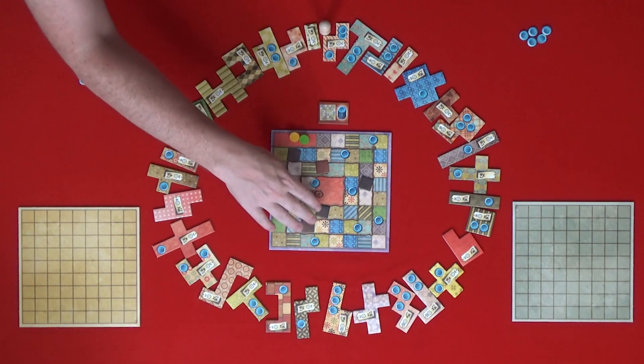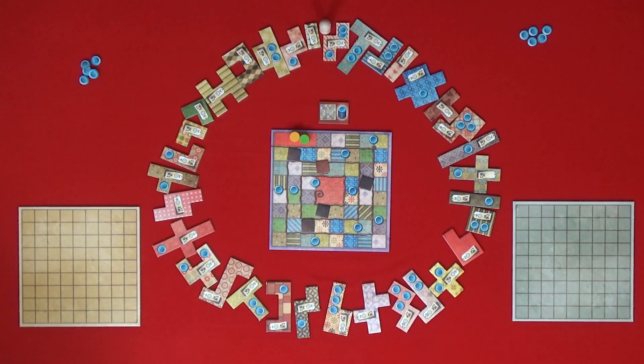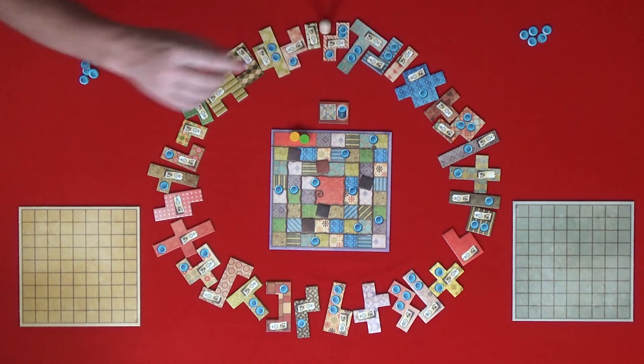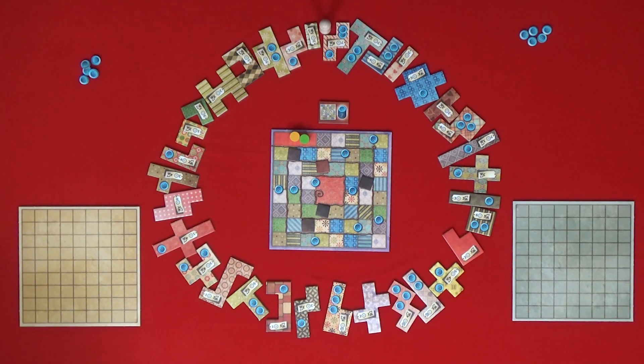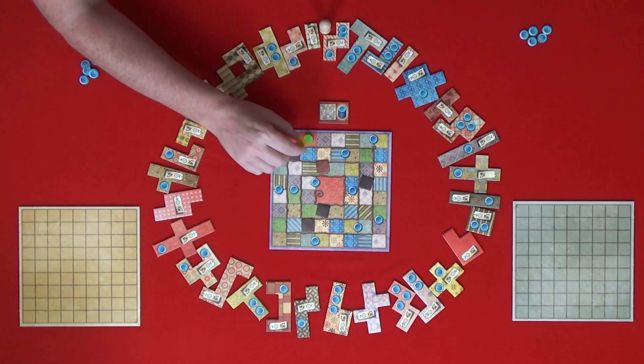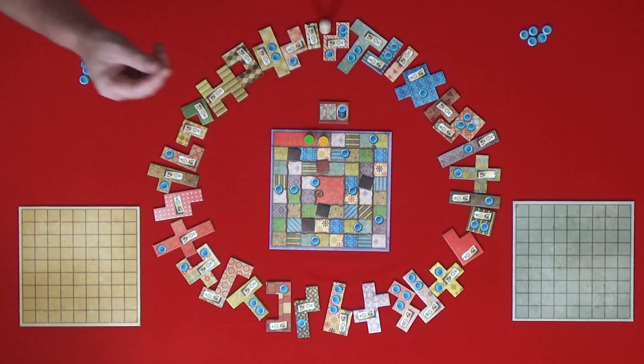On the time board there are patches, and as we pass by them we get to take those patches — that's the only way to fill in a single space on the board. We also have this marker that marks the tiles we can take. We can take the three tiles in front of him, and he always starts in front of this patch which is just two spaces. When a player gets their turn, they have two choices: they can take one of these patches, pay the cost in buttons and time, and place it on their quilt board, or they can move their piece in front of the other player's token and take that many buttons.